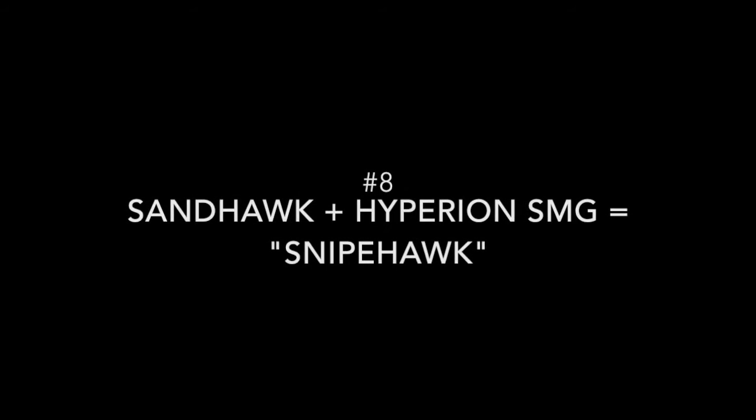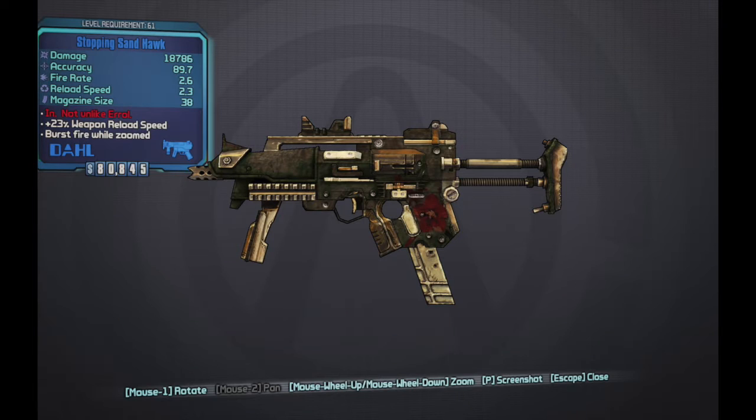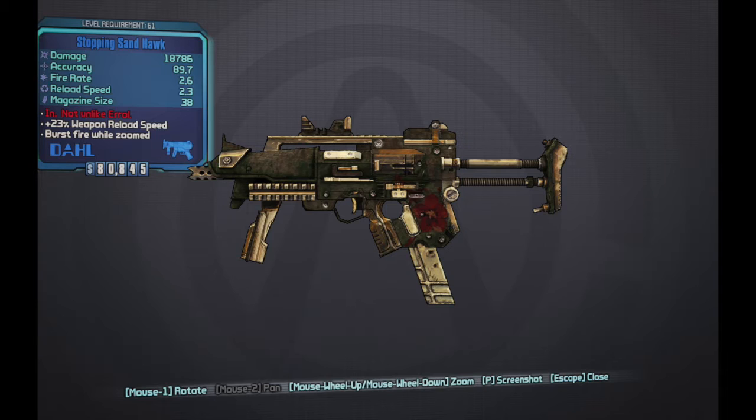Next up is taking the Sandhawk and putting it on a Hyperion SMG, kind of in a similar fashion to the Slaga, Frigidia, and Tattler idea I had before. The Sandhawk would take those multiple projectiles and, using a Hyperion gun, make them really accurate at long distance. I'm referring to this one as the Snipehawk, which makes perfect sense considering the Sandhawk is commonly used with the Bee Shield for long-distance SMG sniping.